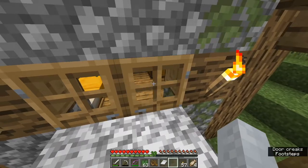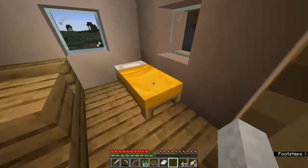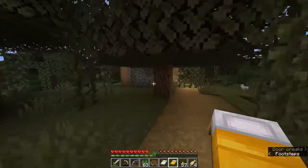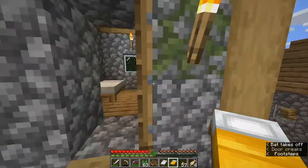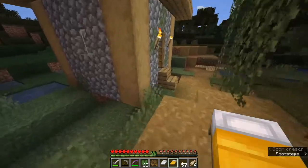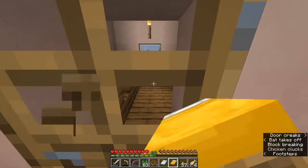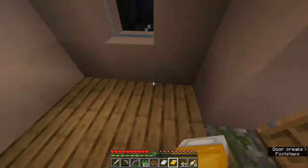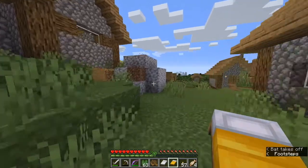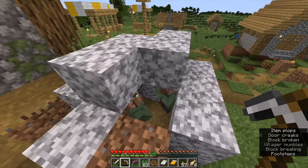This villager is the dumb one — ouch. There's a bed, I'll take it. What's up here, another bed? I don't really need these as I have a crazy wolf farm, but before too much scary stuff comes let's get ourselves to sleep. So there are villagers — they're just in here. How many? Two.